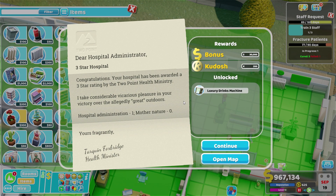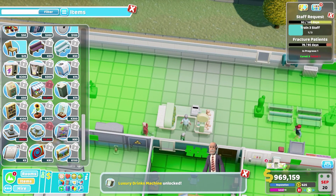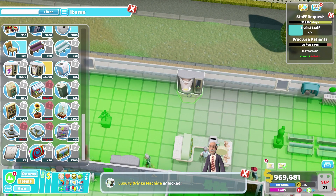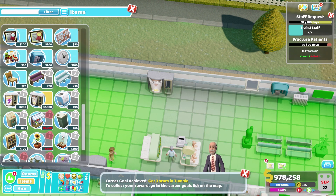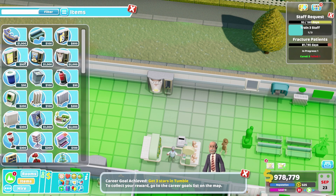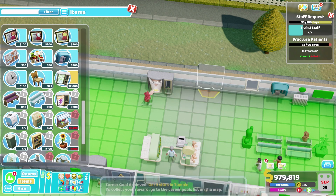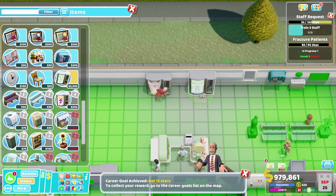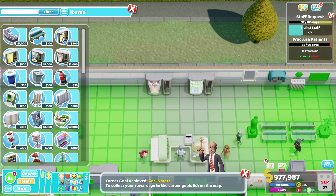I take considerable vicarious pleasure in your victory over the allegedly great outdoors. Hospital administration one, Mother Nature zero — yours fragrantly, Tarquin Foxbridge, health minister. That is rather lovely. In celebration of this, we're gonna get Jumbo Nuts — let's pop a Jumbo Nuts one there, because we have just unlocked Moose Juice. 100% real mooses — with Moose Juice it requires restocking far less often, much the same as Jumbo Nuts.